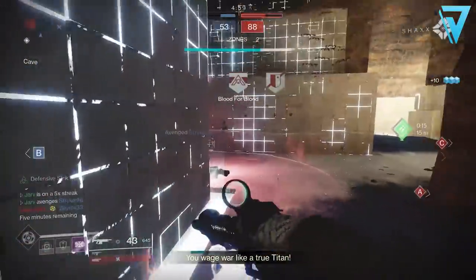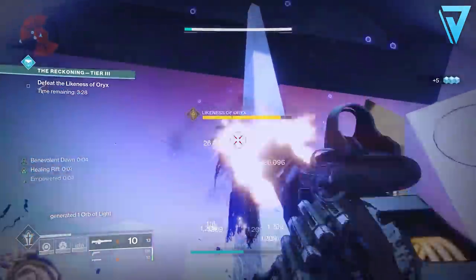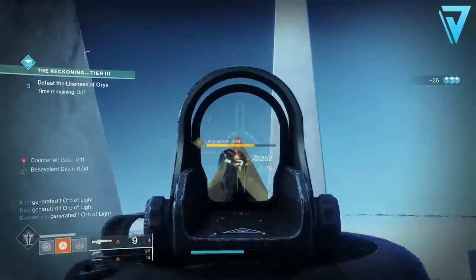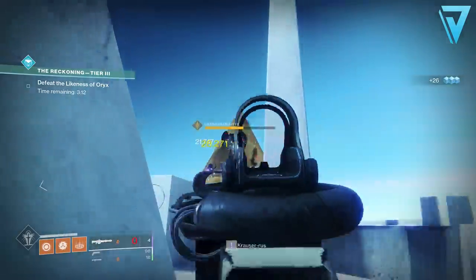Now, how do you even get this weapon? The Gnawing Hunger can be obtained from the Reckoning activity. You'll find this under the Gambit node over on the main director. The Reckoning has three difficulties: Tier 1, Tier 2, and Tier 3. The one we're looking for is Tier 3, but specifically when the Likeness of Oryx is in rotation, which will be the case after this week's weekly reset. So if you don't have it currently, as of the reset tomorrow, be sure to jump into the Reckoning and grind this as best as you can. Now the activity is much quicker with a preformed fireteam, especially if you're looking to farm the Likeness of Oryx in the most efficient manner.